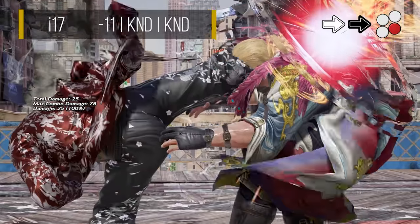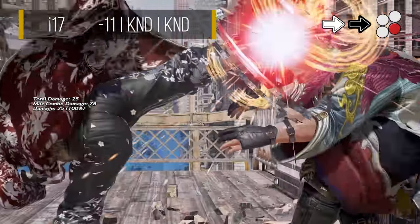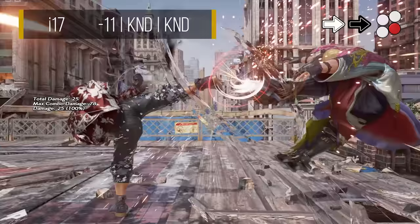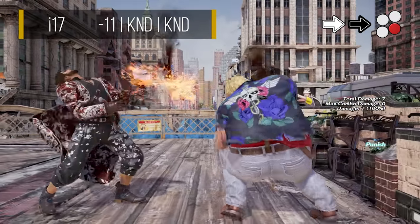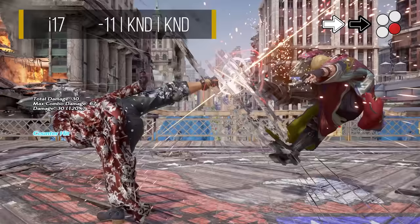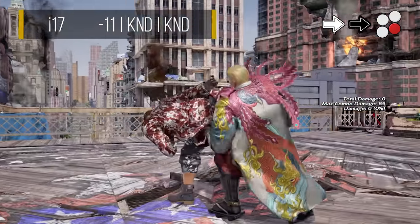Shaheen's only power crush comes in the form of his forward forward 4. This is a reasonably fast high that knocks down and also wall bounces. This move is best used at the sweet spot, where you are close enough to the wall to get a wall bounce, but also far enough away that its pushback renders it safe, as it is minus 11 on block. In the neutral, this can also be used as a get off me tool due to its armor and pushback, but do note that being a high, it can be ducked and is also very weak to sidestep left.